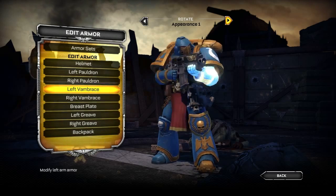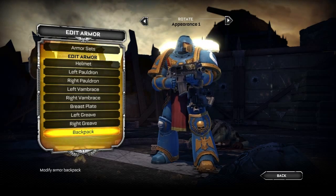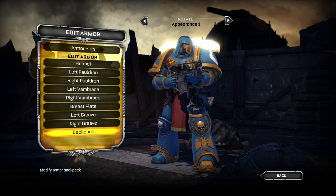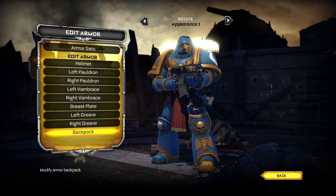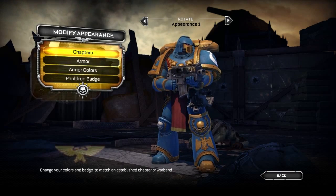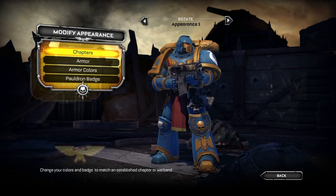So there we have it — a decked out Ultramarine ready for multiplayer battle. But wait, that's not all. For those of you who'd like to go into even more detail, you can also jump in and change the colors of each piece of armor and even swap out the badges on the pauldrons. Let's go ahead and jump in here and change the color on a few of these items.